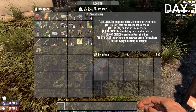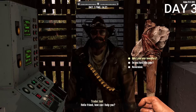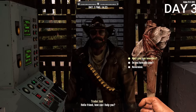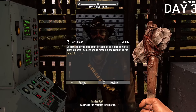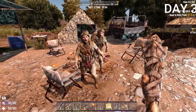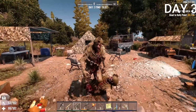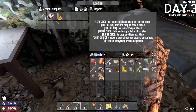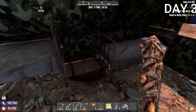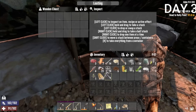Eventually I made it to the trader. You can sell items you find and buy things using dukes, which is basically the currency in this game. I accepted a mission and took out two military zombies, but they didn't drop anything good. Checking their tent, though, they had pretty good stuff — including a jar of honey, which can cure zombie infection, plus another glass jar.